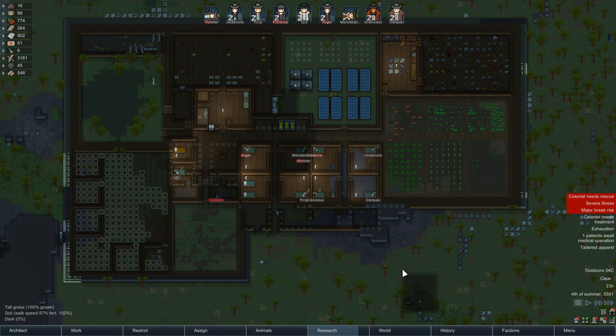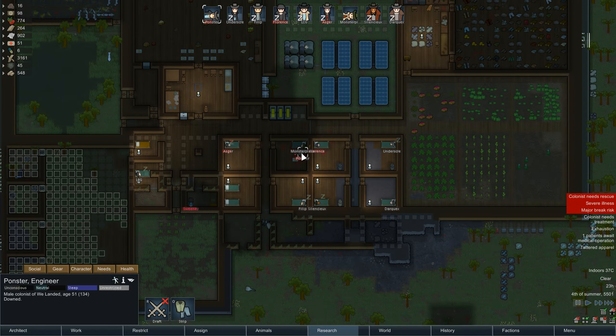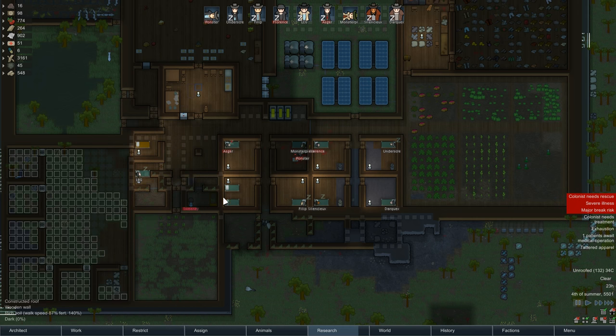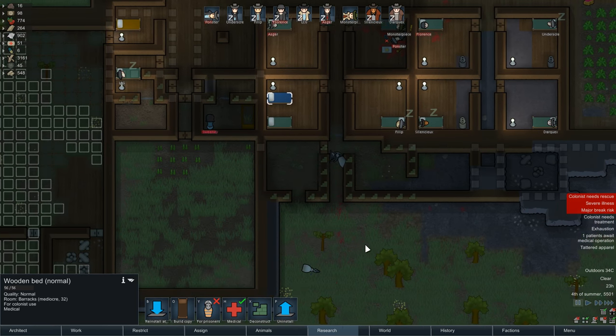So we're here in our RimWorld. You saw me already take the medicine out of that one and put it in there. We also have Pondster, who's about to die — literally death in two hours. I don't think I can even fix Pondster, but we're going to try. I'll go ahead and throw you into the medical bed there. This episode, I need to get a defense chamber or something set up, something along those lines.